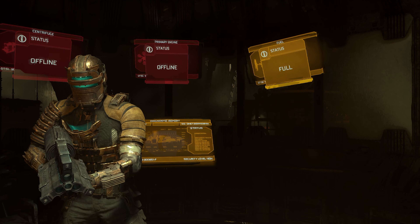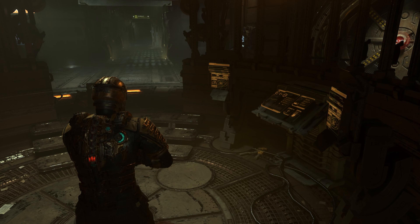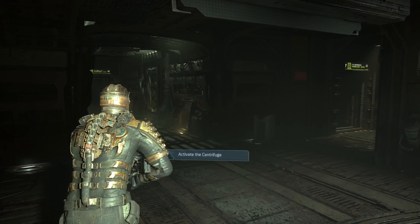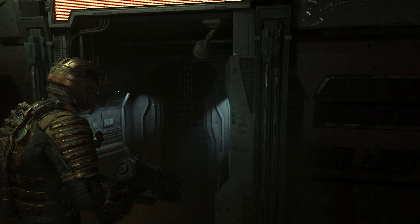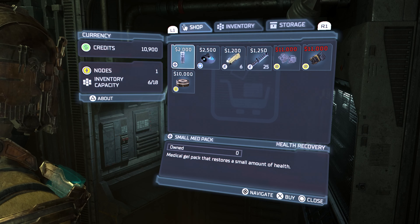Fuel is flowing, and now we need to restart the centrifuge. But before we do that, we need health — take a look at that bad boy. We need health bad. We're heading over to the centrifuge there. We need to activate that. We know that that is an elevator. I've already taken a quick look in here, and I did sell the conductor that I had. So that gets us up to 10,900 credits.